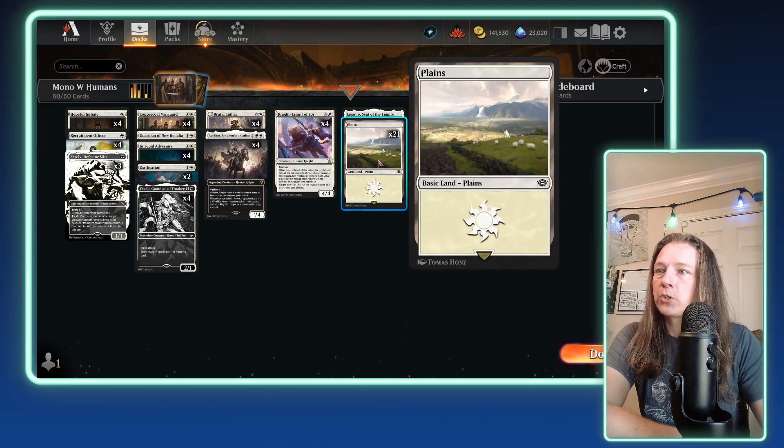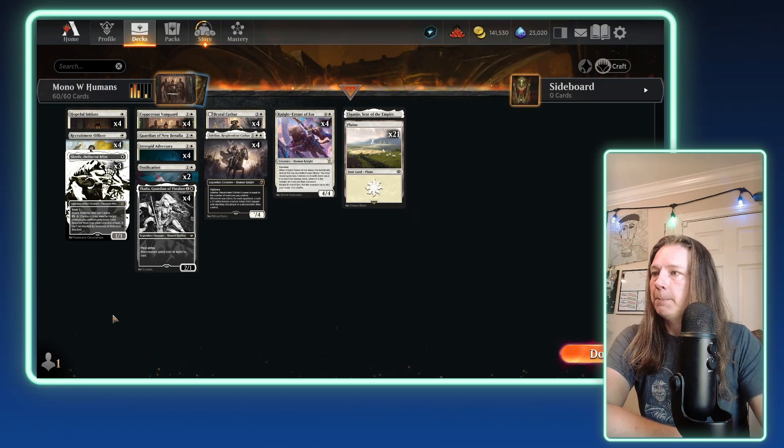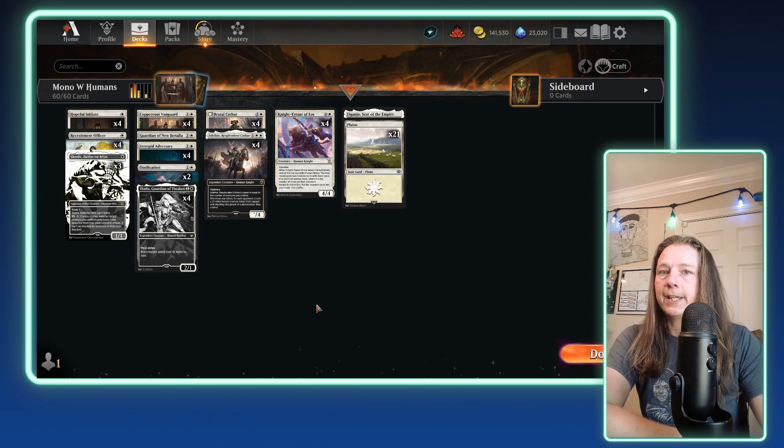Then you have your 22 lands, which are 21 Plains and a single Eiganjo, Seat of the Empire. I imagine you're only going with a single Eiganjo to minimize the chance of drawing more than one and being stuck with a dead card in your hand. So yeah, this is the list — Mono White Humans. Let's take it out onto the ladder and see how it does.